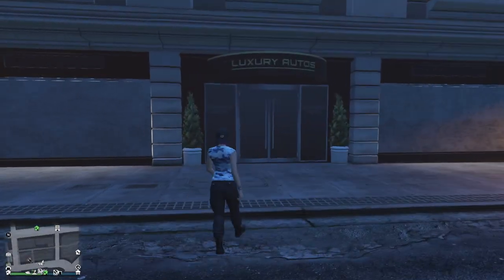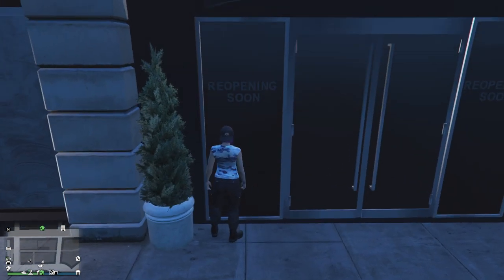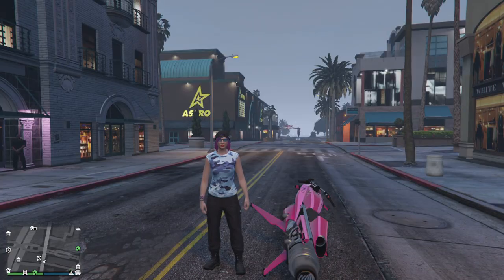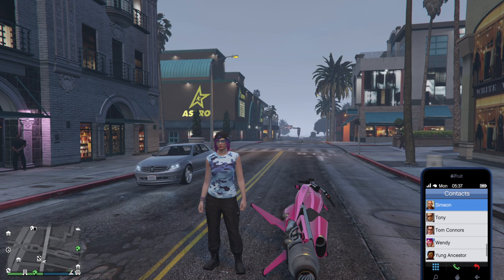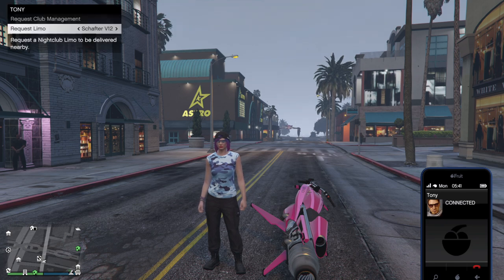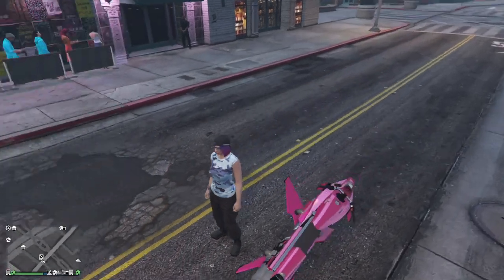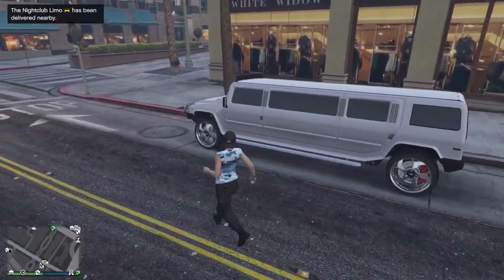Across from Record A Studios, the Luxury Autos showroom has a 'reopening soon' sign — expect some drip feed there in the coming weeks. Tony has also let us know about new nightclub missions to boost popularity. Calling Tony, you can request missions and also get a nightclub limo delivered on top of your personal vehicle. The limo arrives quickly and you can drive it around freely.